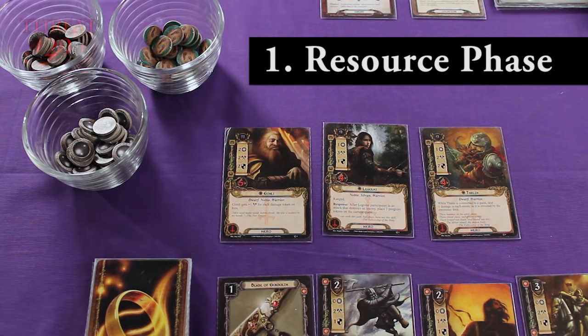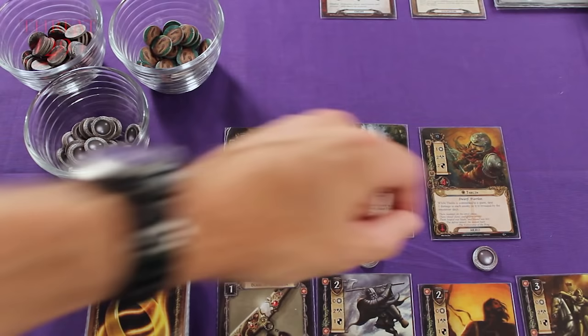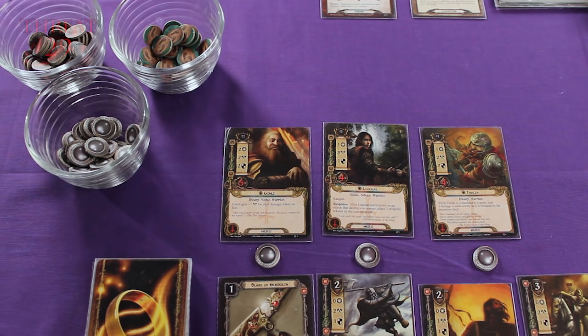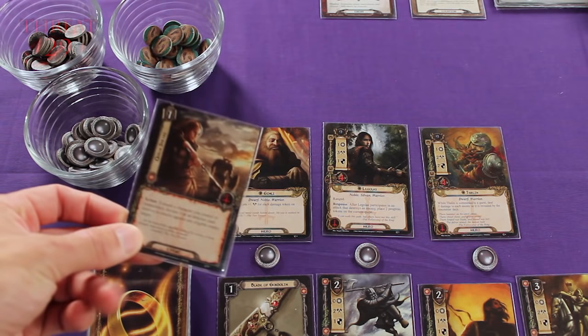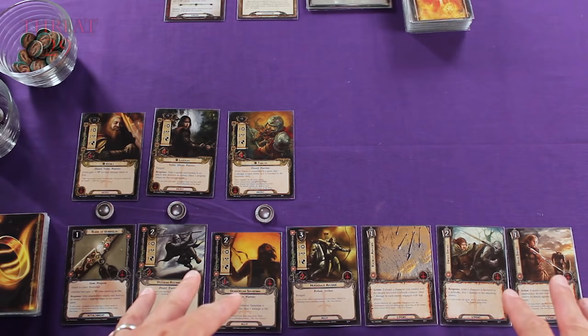The first part of your turn is the resource phase. During this phase, you're going to draw one resource token for every hero you have in play and place those tokens just below the hero's card — this area is called their resource pool. Sometimes you might have one resource token here, sometimes several, sometimes none. Also during the resource phase, you get to draw one new card from your player deck. I've drawn the Quick Strike card, so I'll add the new card here to my player hand. Keep in mind these cards in my hand are none of them in play — hopefully later in the game I'll be able to put them in play to my advantage.